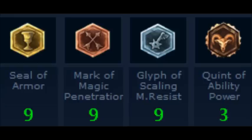Nine seals of armor, nine marks of magic penetration, nine glyphs of scaling magic resist, three quints of ability power — just to raise your ability power. Glyphs of scaling magic resist means your magic resist raises with level, and marks of magic penetration means you do more AP damage against people who have built magic resist against you. So that was the guide.